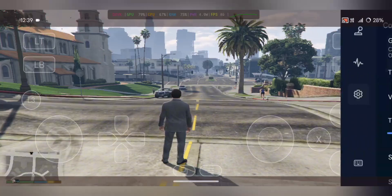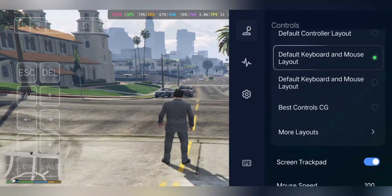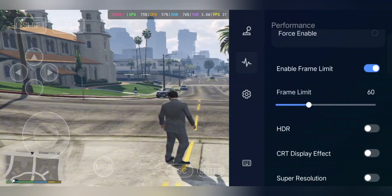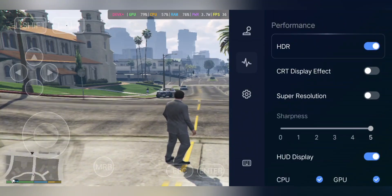While you're in-game, press the back button to open quick settings. Here you can disable vibration or swap control layouts with one click. There's also a new option called Game Native Rendering, with auto, disable, and force modes. I tested all of them and honestly didn't see any major performance improvement, but you might want to experiment and see if it makes a difference for your setup.